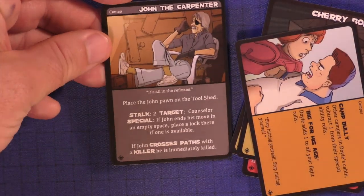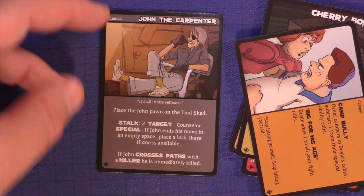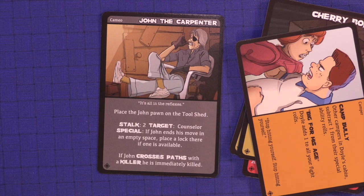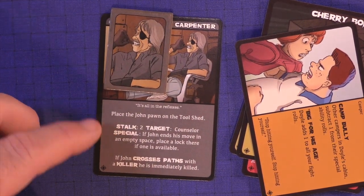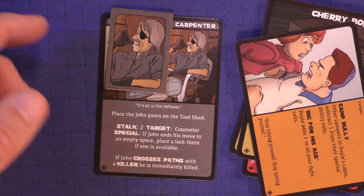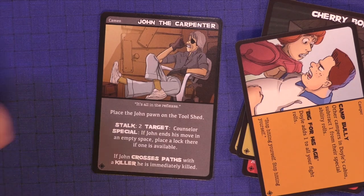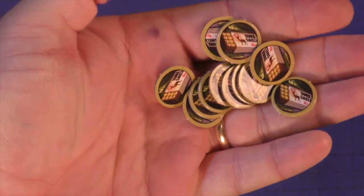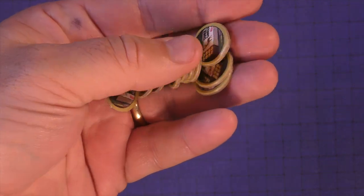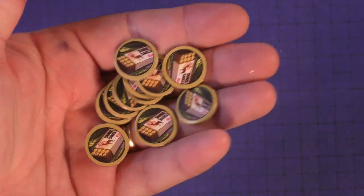Then you're going to have John the Carpenter — a funny riff on the famed director. Place John Paul on the tool shed. He has stalk two, target two, counselor special. If John ends his move in an empty space, place a lock there if one is available; if he crosses paths with a killer, he's immediately killed. These are the new cabin cards with a new ally, and many of these weapons now include ammo — nice little cardboard ammo tokens you can use in the game.